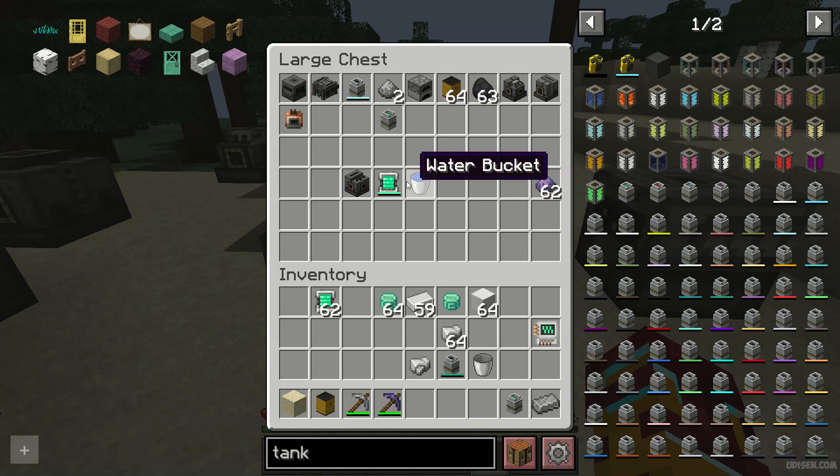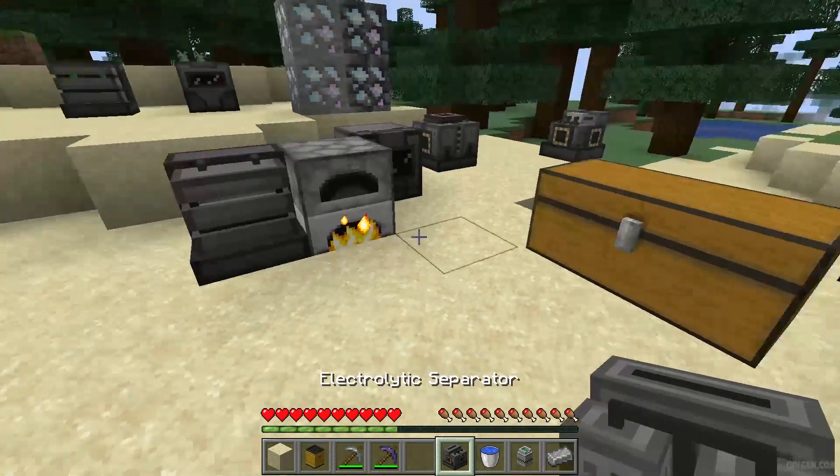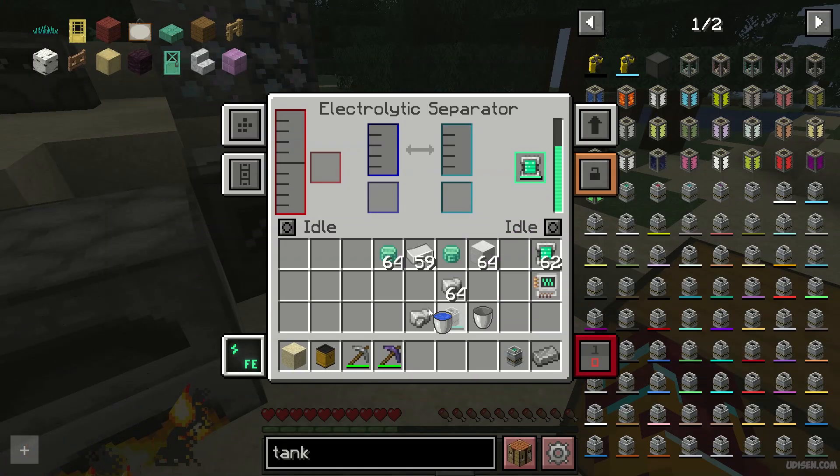After that, clear your inventory and put all the stuff inside the electrolyte separator. Place the energy source in the green slot, then the water source in the red slot. After that, we see this stuff.